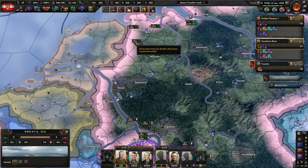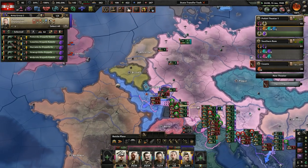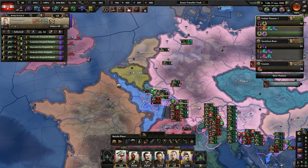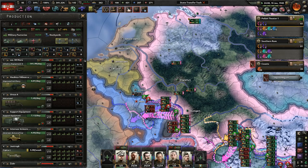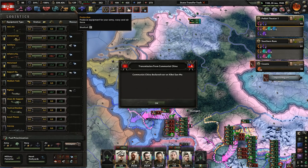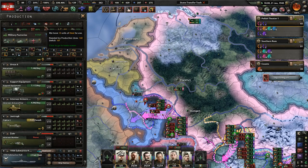At least we're concentrating our forces up here. The horses - I wish they got more upgrades. I need to convert them to motorized, that's definitely what I'm going to do. We're making some motorized, which is pretty good. We've got plenty of guns, plenty of artillery. Communist China is having a moment. We're making some fighters, which is awesome.